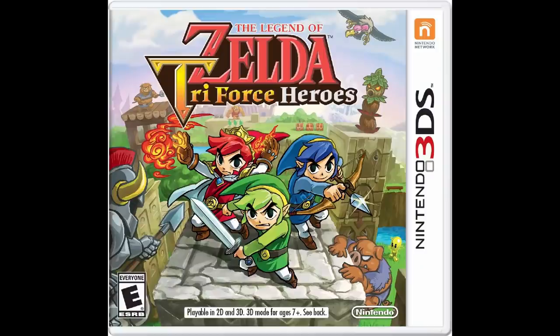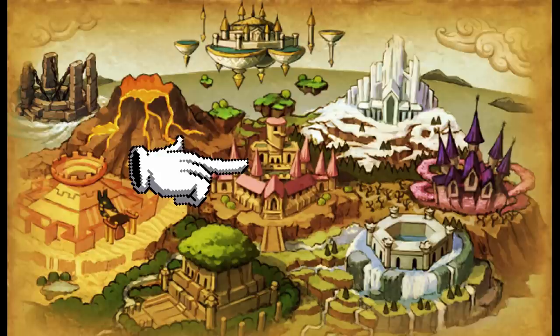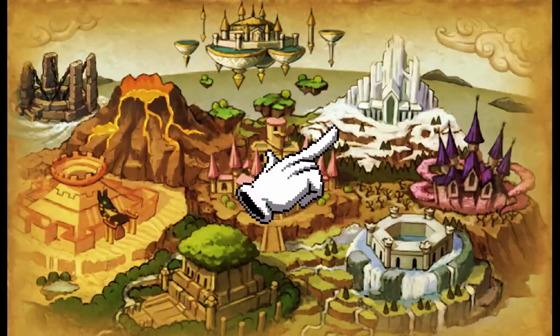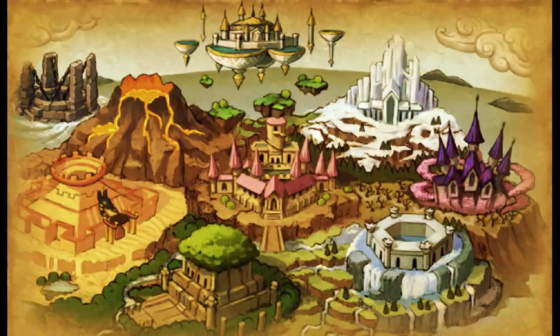Triforce Heroes for the 3DS from 2015 is the last entry outside of Hyrule as well, and I'll be honest and say we haven't really played it, but from what I researched it shows the Kingdom of Hytopia surrounded by Drablands. People can't just walk into the Drablands and must use a portal to go there. This map could just be a convenient representation of the areas available in the story, and not an accurate topographical representation of the region. Anyway, it's not Hyrule, it doesn't matter, next game.